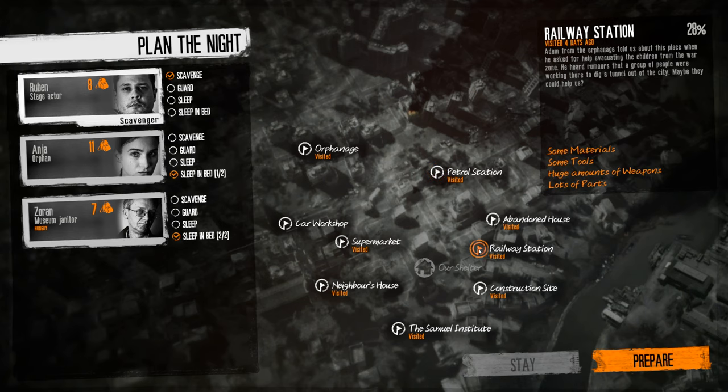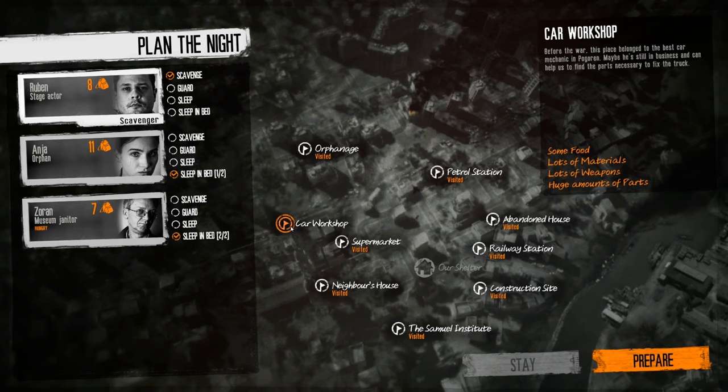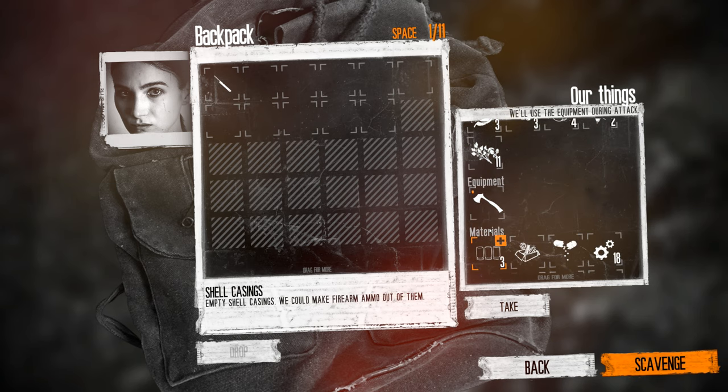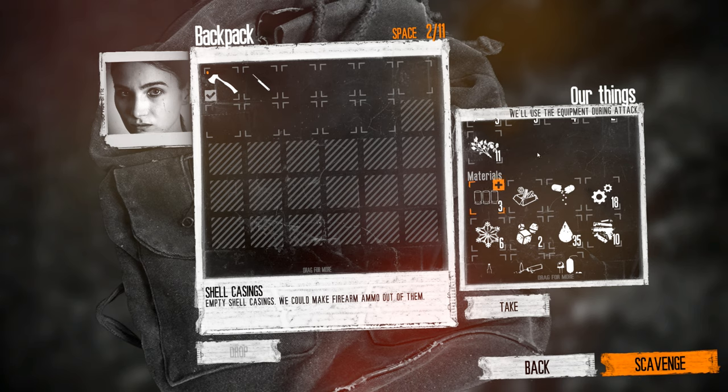I think I want to go back to the petrol station or the railway station — I need wood and components right now. Wait — what is this car workshop? I totally missed that. Nevermind, we're going there. Hell yeah! Ruben's going to guard, Zaron's going to guard, Anja is going to go scavenging. Just take my lockpick. Do I want to take my hatchet? I suppose I will — I'm sure I can use it up here.